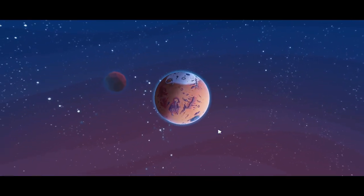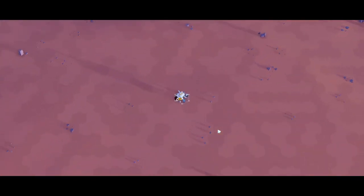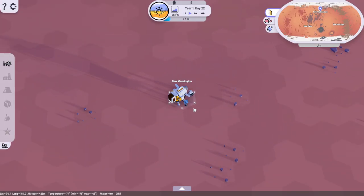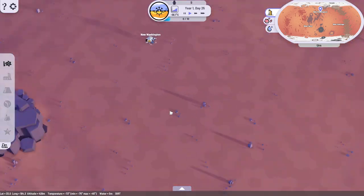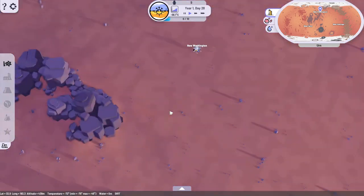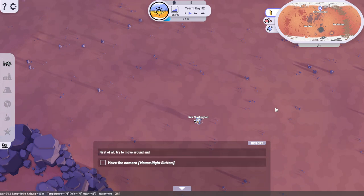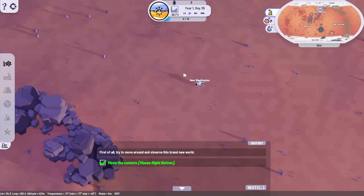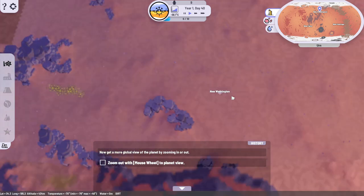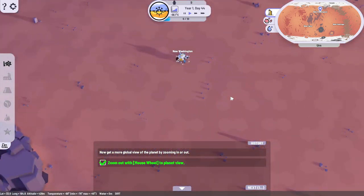Oh, it's Mars. New Washington. The zoom is very sensitive. Hello, I will be your assistant. Move the camera around - nailed it. Zoom out with the mouse wheel. I'm really good at this tutorial.